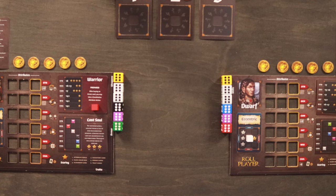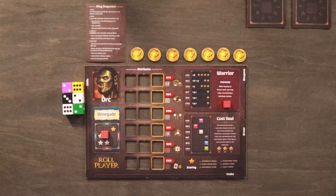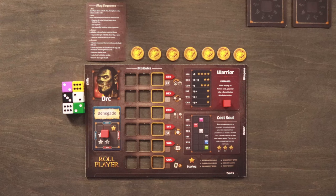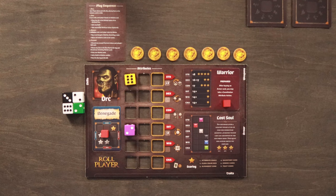Each player rolls their starting dice and arranges them on their character sheet in the attribute row spaces following these guidelines: for each gold die drawn, you immediately gain two gold — except the thief class, who takes four gold per gold die. Dice must always be placed in the leftmost empty space in the attribute row. For each row you fill with three dice, you gain one gold. Attribute actions cannot be taken during this step.